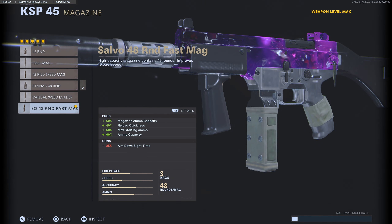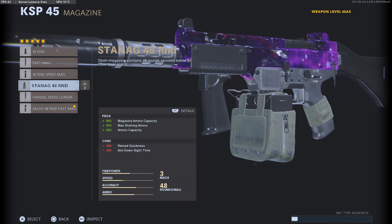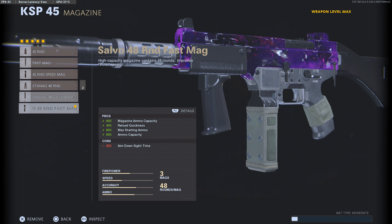For the magazine you want to run the 48 Round Fast Mag to get the maximum amount of ammo you can. You gain reload quickness and you lose it with the normal mags — for me the normal mags just feel so slow. I know there's not a big difference, but I always use the fast mag.